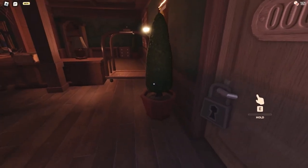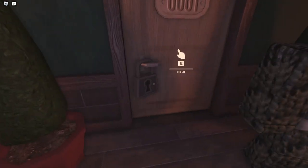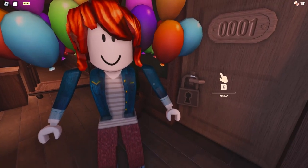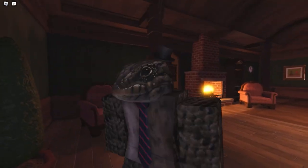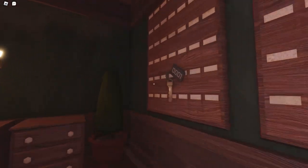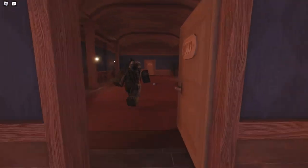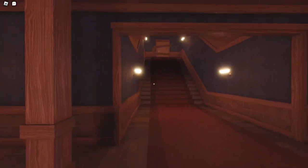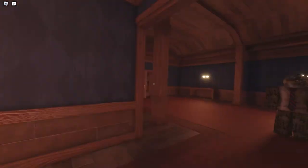Some doors have locks in them, some don't. If there's a lock, you have to go around and try to find the key to that lock. Pretty self-explanatory. I'll let you find the key because I already know where this is. This is just a progression thing, just like that Halloween 1000 doors thingy.